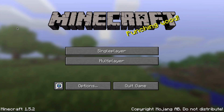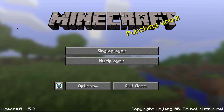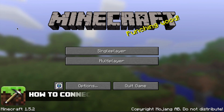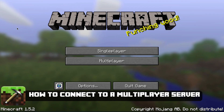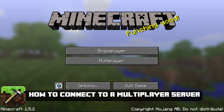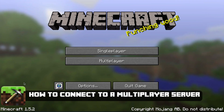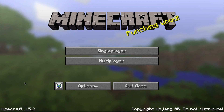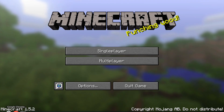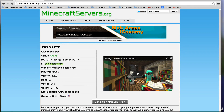Hey guys, welcome back to another Tech Guru video. Today we're in Minecraft and I'm going to be showing you how to join a multiplayer server. It's very easy to join a multiplayer server and there are plenty to join. The first thing you're going to need to do is go ahead and get the IP address or the address to that specific server. You can do that by going to multiple sites such as minecraftservers.org.